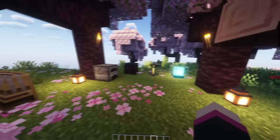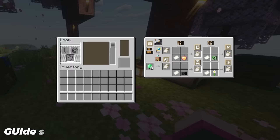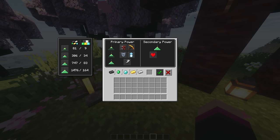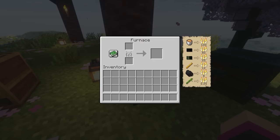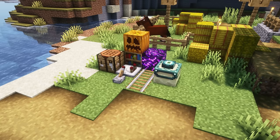Guides is the perfect pack for anyone who thinks water is not wet. When you open up tables, it gives you guides on the best option for each table. Brewing stands tell you how to make certain items. Beacons tell you what the best ores are and how to achieve certain powers. Furnaces tell you the best fuel sources. Even smithing tables tell you where and how to find smithing templates. This is a great pack for any beginners or people who want to learn certain mechanics in the game.